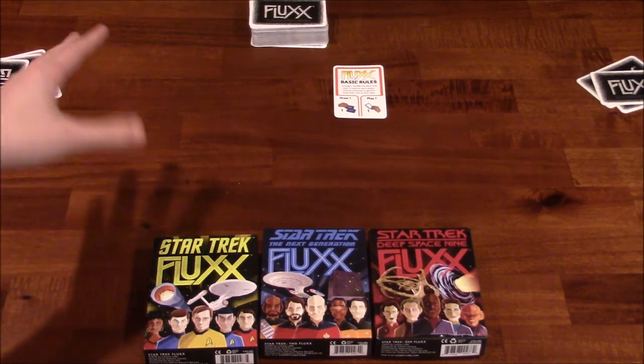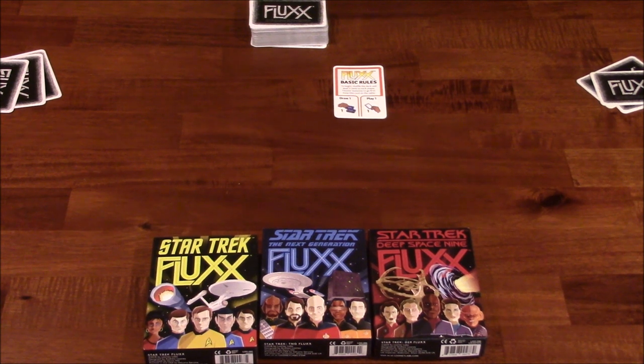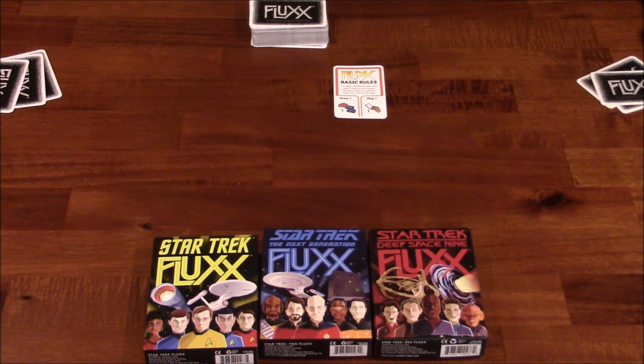There are goal cards that will be coming up as we play as well. The goal cards will simply overwrite each other, just like the rules do. So whatever goal is on top is the one that we're shooting for. Goals usually say you need two types of cards. Like it might say Scotty and Transporter — if I've got Scotty and Transporter up in front of me at that point in time, that goal card is active and I automatically win the game. But I might have Scotty, and then she might play a goal card for some two other completely different cards, and then my Scotty really isn't all that useful.